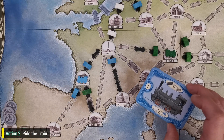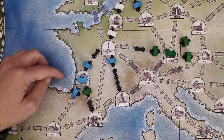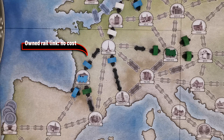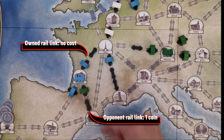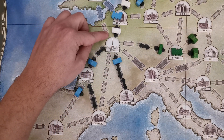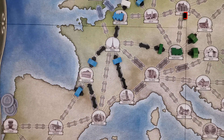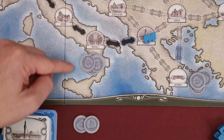The second action is Ride the Train — as depicted in the bottom part of the player's train mat. With this action, players may move the train up to two cities away. Trains must move through rail links that are completed and not under construction. So the blue train may move to either Paris or Barcelona, but not to Madrid. There is no cost to move through rail links owned by the active player. However, to use a rail link owned by another player, the active player must pay one coin to that player — otherwise they may not perform that move. After moving through a link with an opponent's ownership token, that token is removed and returns to that player's stock. The rail link is now neutral and can be used by any player without cost.